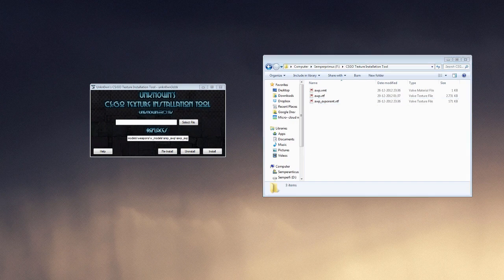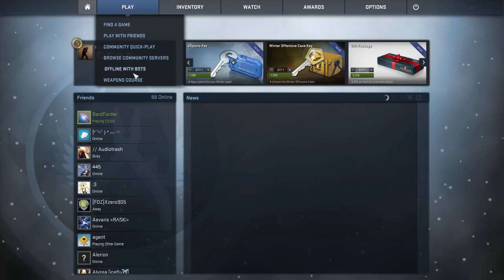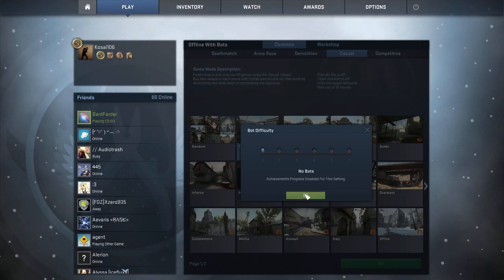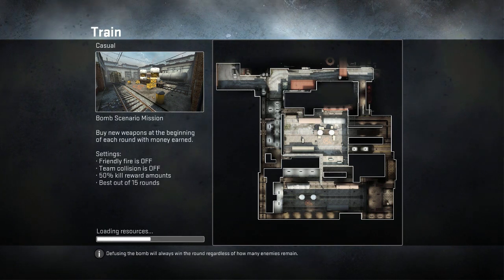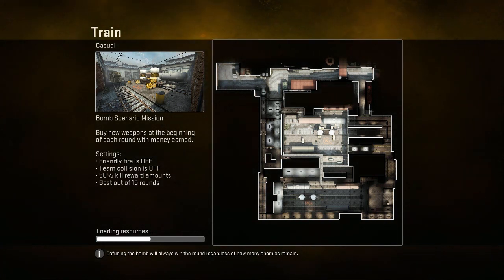So now we are gonna start the game here, just give it a moment — there we go. And now when we go in here, let's just do training, why not. Now when we load up this game, we should be able to see the difference — the new texture.